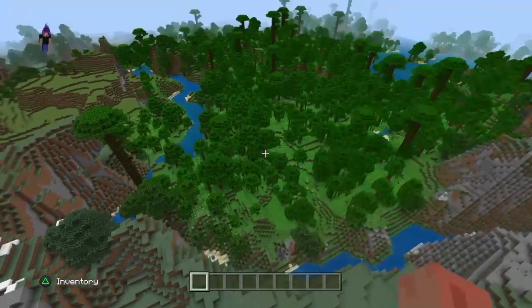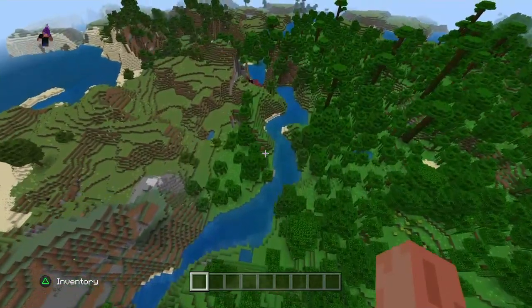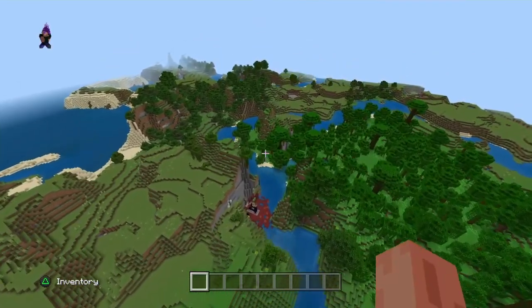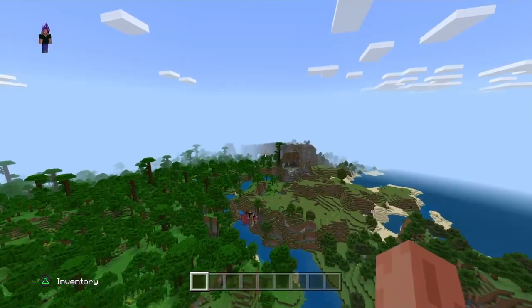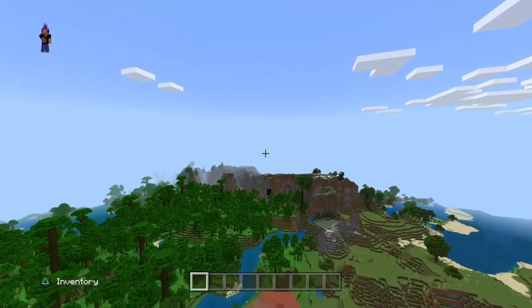Then we've got a jungle over here. Not only that, over here there is a ruined portal, and then over here there is a huge ravine — this part here is not even the big part. And then to make it even better, there's a village over the other side of this mountain.